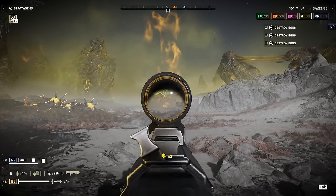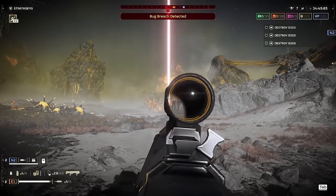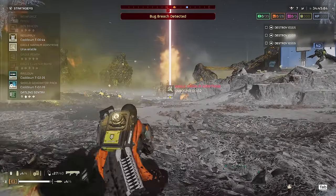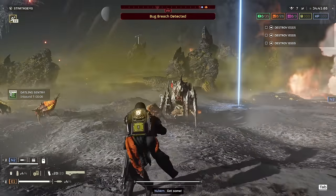All in all, I found the Slugger impressively useful against the Terminids. What it lacks in firing spread, it more than makes up for in punch. You can absolutely melt through the mid-tier armoured units, where a gun like the Breaker Incendiary would waste away most of its ammo while they continue to charge you.